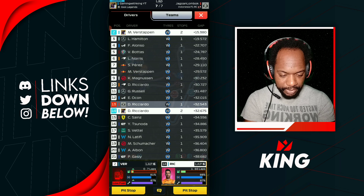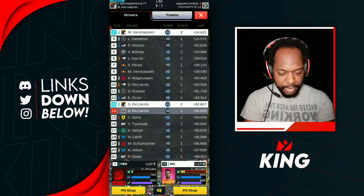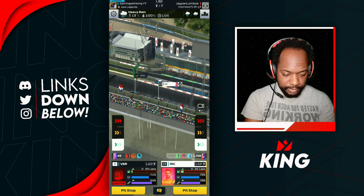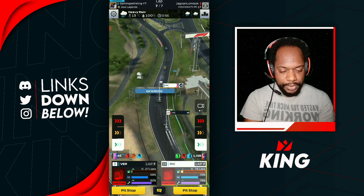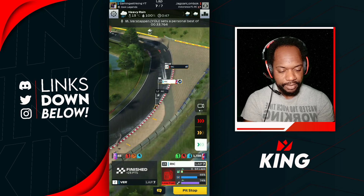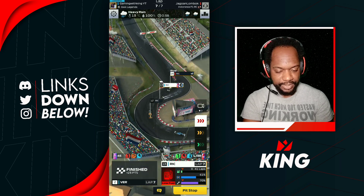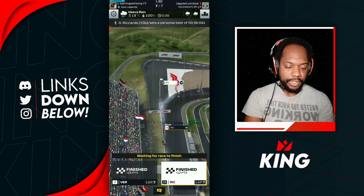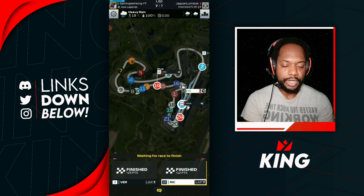Some of these guys like Magnussen and Perez should be going back to pit, but they might just go to the end. We boost and try to catch someone down the inside — we got that inside line but the game glitched us back. Looks like P13 is where we're ending with Ricciardo. We should have been way on way more points than 35 here, but it is what it is. Hopefully Update 24 fixes stuff like that.